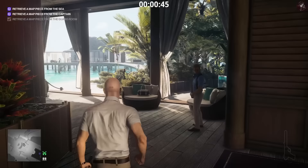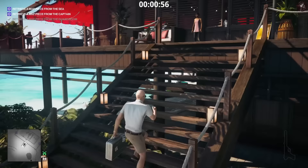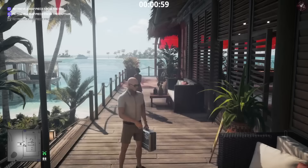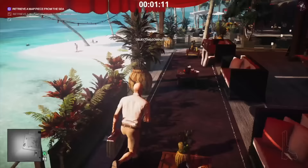The next piece is the one being held by the captain and he's going to be up by the bar. I'm going to go around this hedge and up the stairs — this is the reason why I brought along the tranquilizer. We can take him out and then quickly go and grab the piece of map that he dropped on the floor. Wait for that woman to walk away first, then pull out the tranquilizer. Make sure no one's looking at you while you're doing this — if there's a yellow meter you're going to get spotted. Pick up the piece of map he dropped on the floor; his body is obviously found but because you're using a tranq it doesn't matter.